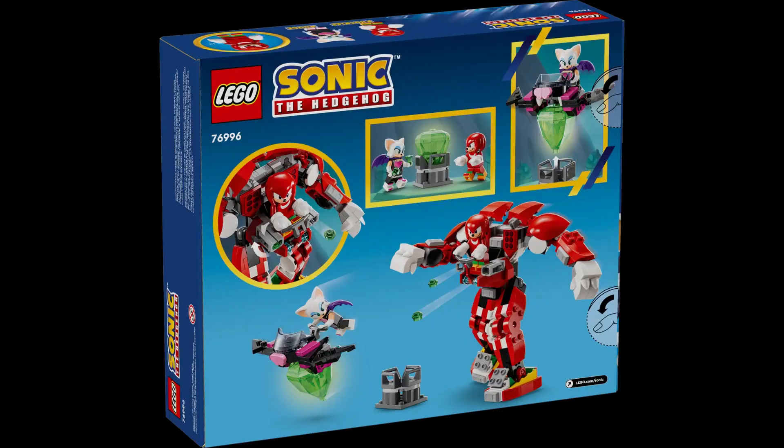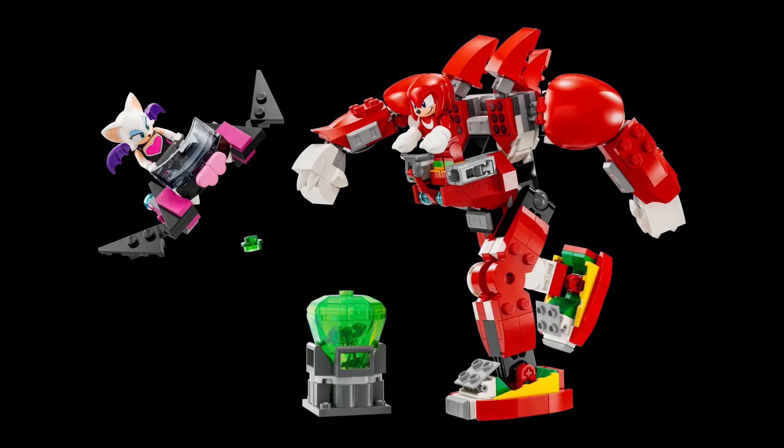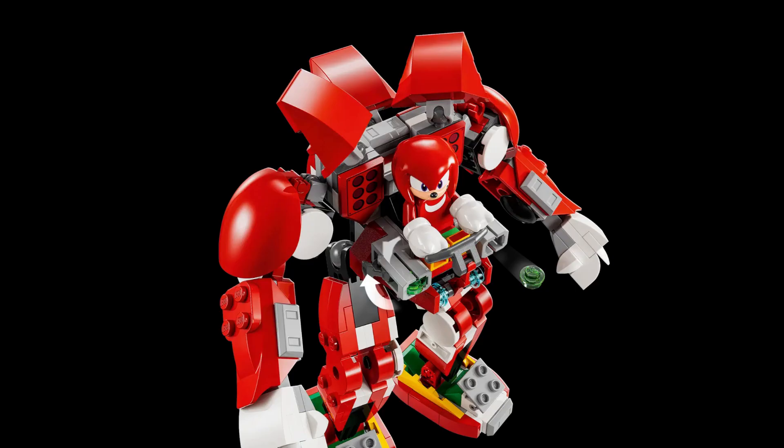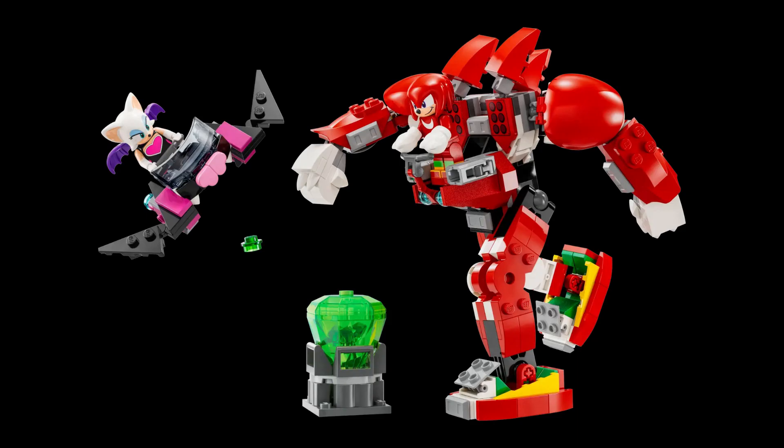This is set 76996 and will retail for $35 in the United States, coming January 1st. It comes with this big mech for Knuckles, a little glider for Rouge, and the Master Emerald, which can be picked up by Rouge's glider. I really don't have much to say — it really just speaks for itself.